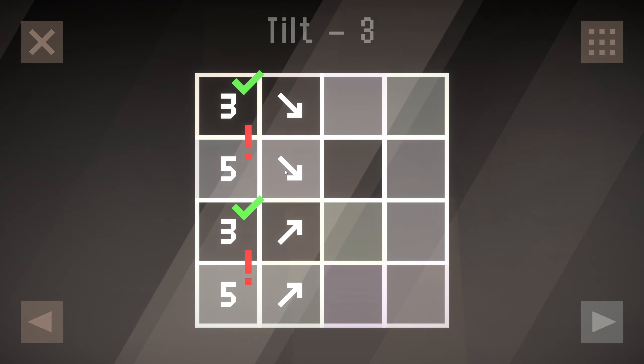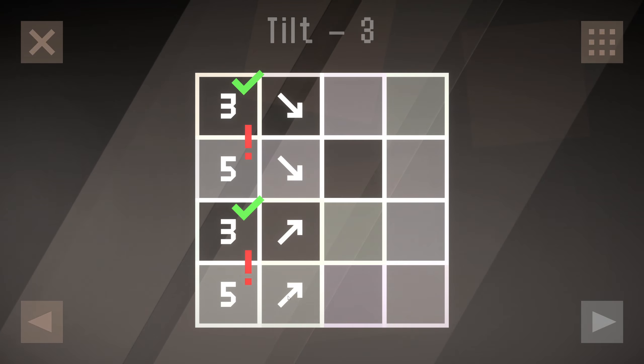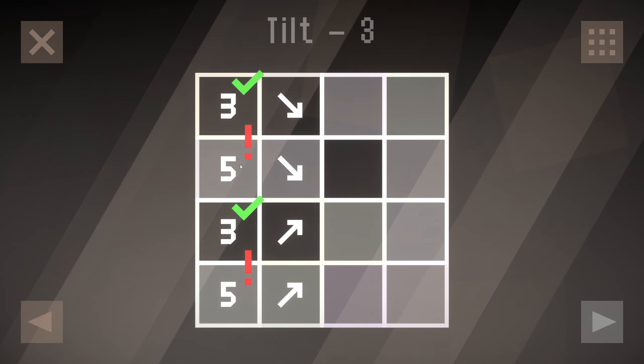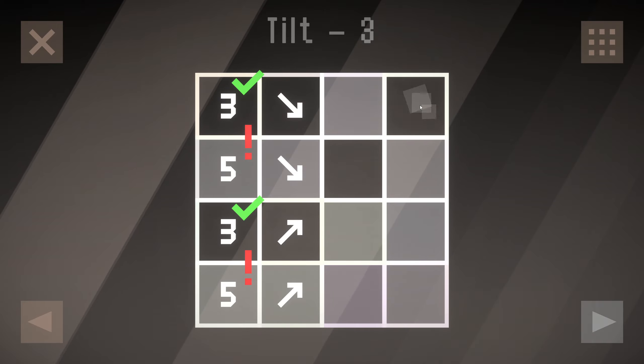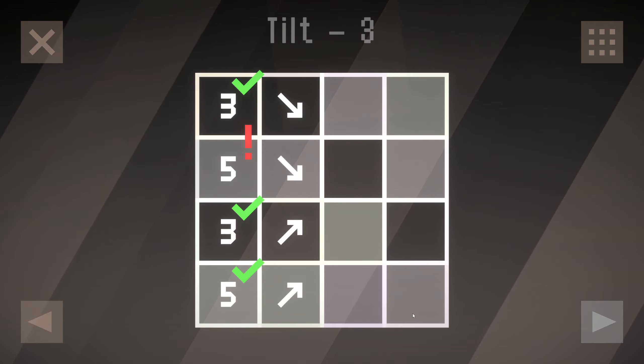And this is one, two, three, four, five, six, seven. But it's not — it's one, two, three, four, five, six, seven, eight, nine, ten. That makes this five work.